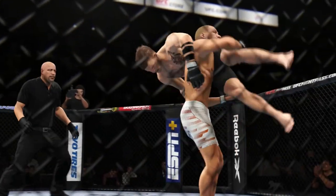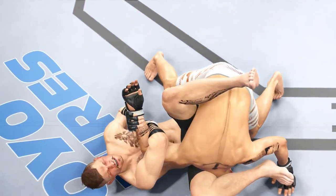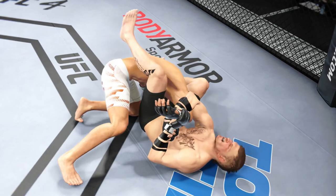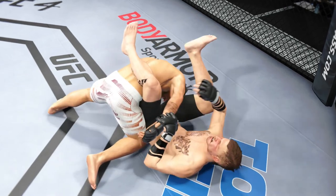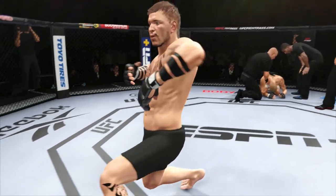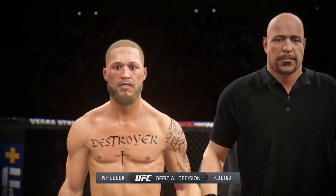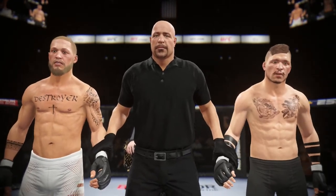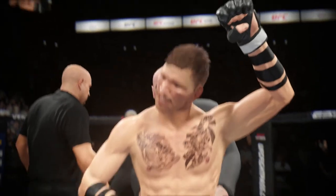Jay Kulina wins the UFC gold! Look at him dancing around for his fans. That was a war on the ground — he does a great job staying patient. He got in that kimura. I told you guys, as soon as Jay Kulina gets into full guard it could all be over. Ryan Wheeler did a good job controlling on the ground but Jay Kulina is just too slick, too quick, and his submissions are too sick.